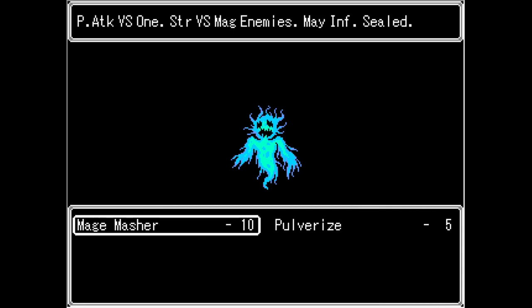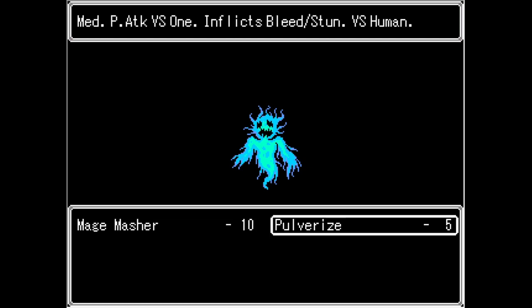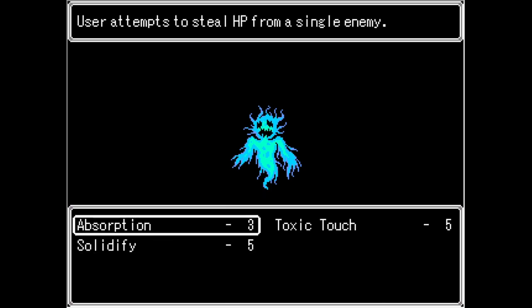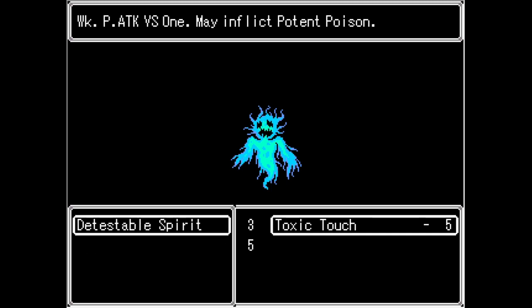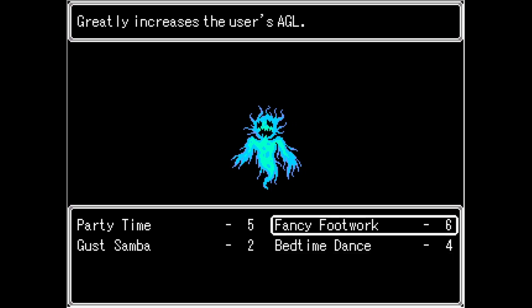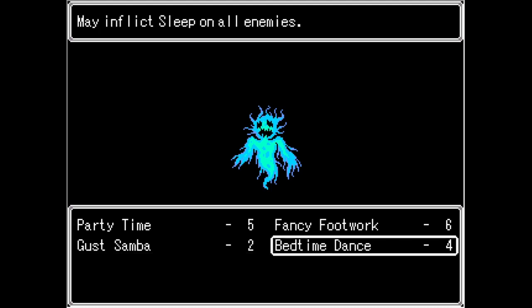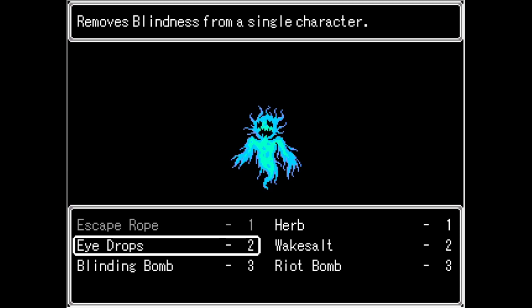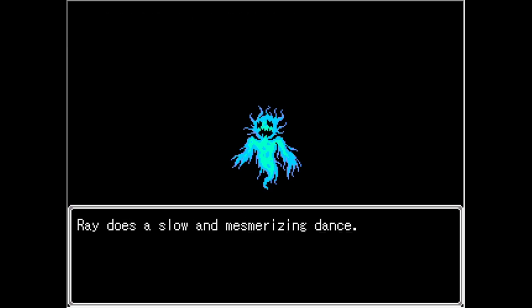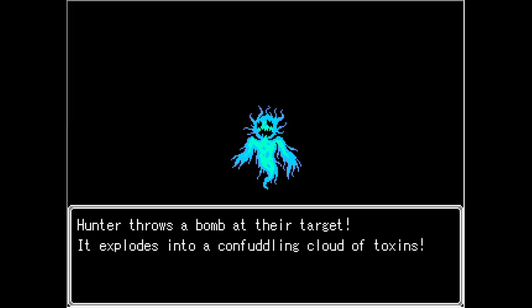I hope we can do some damage here. This weapon is strong versus magic enemies and may inflict sealed. This one inflicts bleed and stun versus humans. Let's try the mage masher. I want to try to do as much damage as possible. Let's try the special ability and see if we can put him to sleep to start out. We've got all kinds of stuff here — a riot bomb, let's try it. The target is lured into a deep sleep — that worked out good. He's awake but got confused.